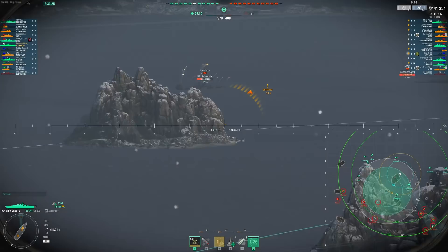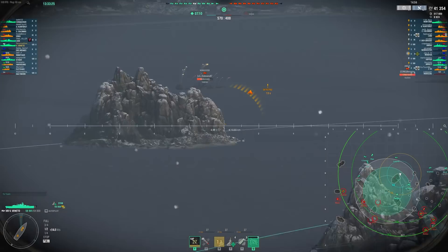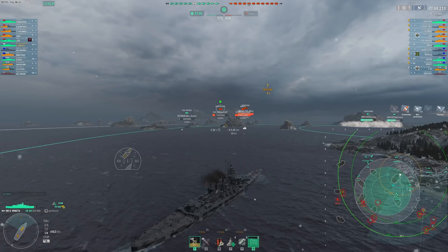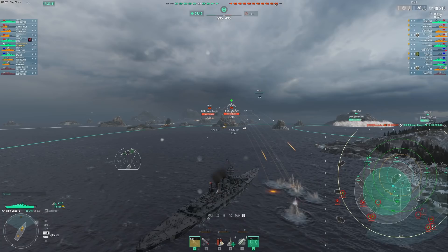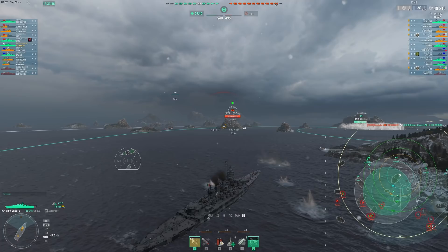We'll try to get some damage on this Worcester. It's possible we citadel if we load AP, but it's not that big of a difference honestly. A couple of overpens and not hitting the citadel at all means we deal very little damage. Whereas SAP is consistent - it's quite wonderful. The dispersion's not even awful on this ship.